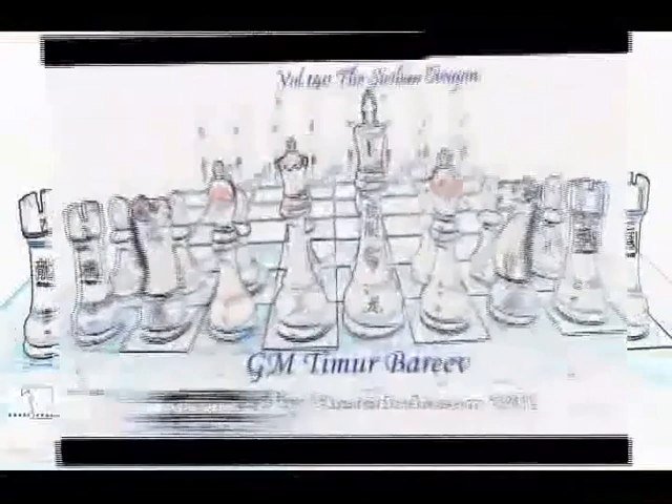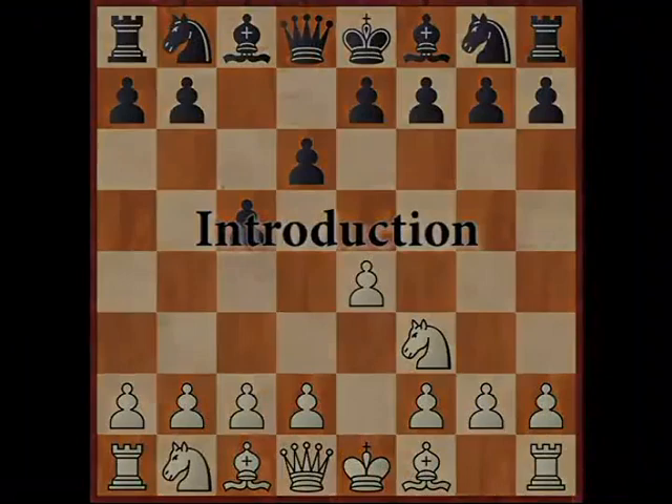This is Grandmaster Timurgaev, and today we're going to be examining the Dragon variation — specifically the approaches used at the very beginning, at the very origin of the variation. We're going to look at two games by Simagin with interesting sacrifices and amazing tactical complexities. Then we'll look at Karpov vs Korchnoi, a legendary game where Karpov executed the attack flawlessly. This game will indicate for us what the dangers are for Black playing the Dragon variation and what opportunities exist for White.